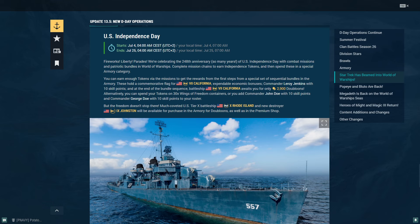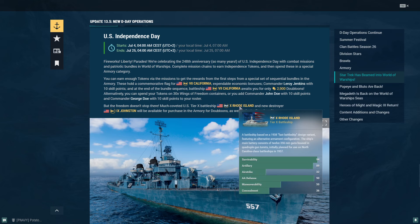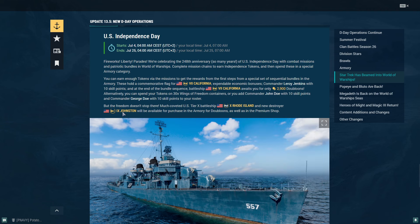Today my topic is very important and very interesting to talk about, since these two ships — Rhode Island, probably one of the most anticipated battleships for a lot of players since it has a lot of good features for a Tier 10 American battleship, as well as USS Johnston, which is a destroyer.